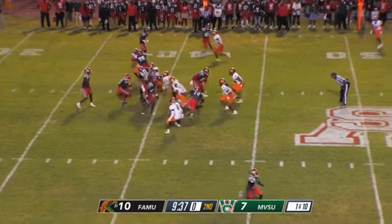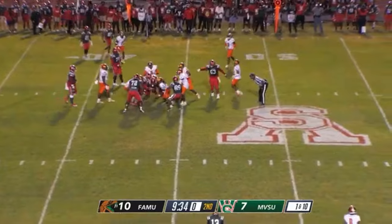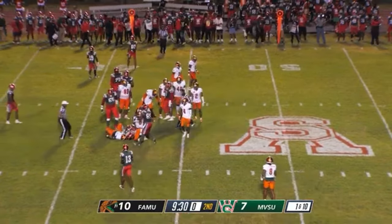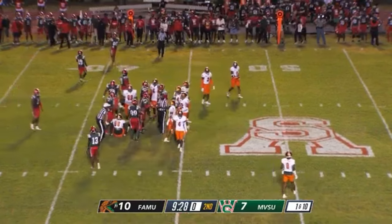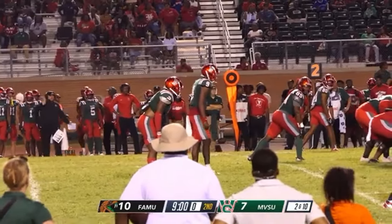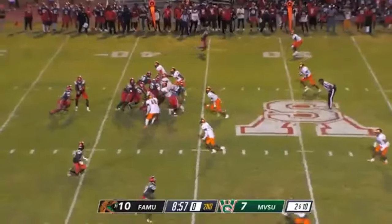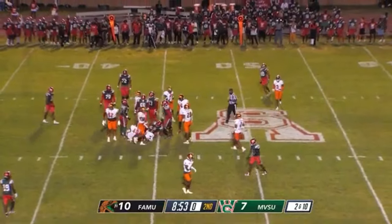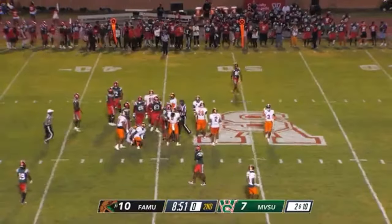Jamar Jones with the handoff to Jerry Wilson, another strong running back, as he keeps his feet moving before he's brought down by a number of Rattlers. Lined up right for the Delta Devils — Kierig Ross and Kobe Bates. This play would be a handoff right to Jared Wilson for a gain of about two.